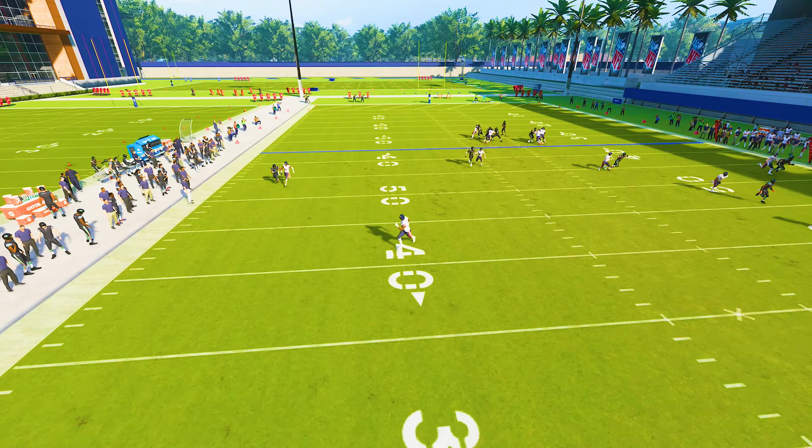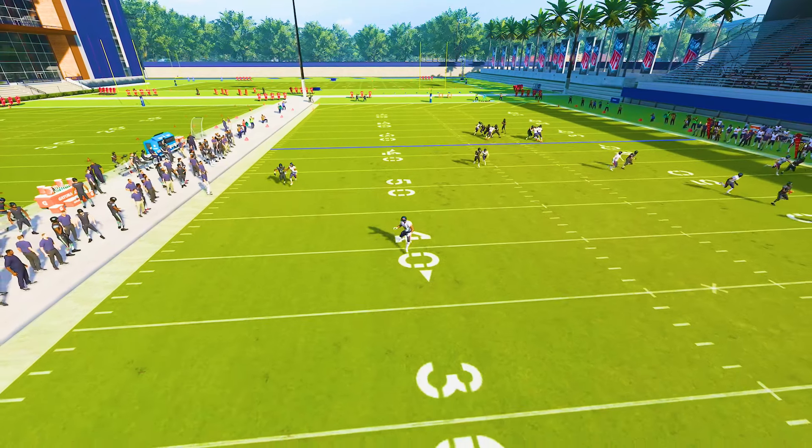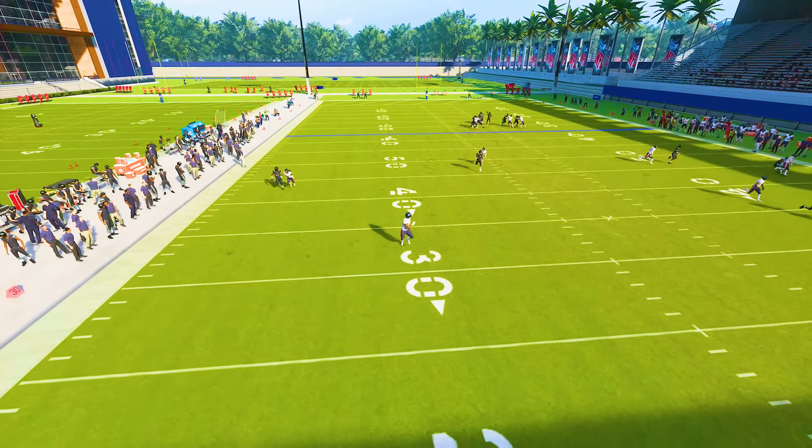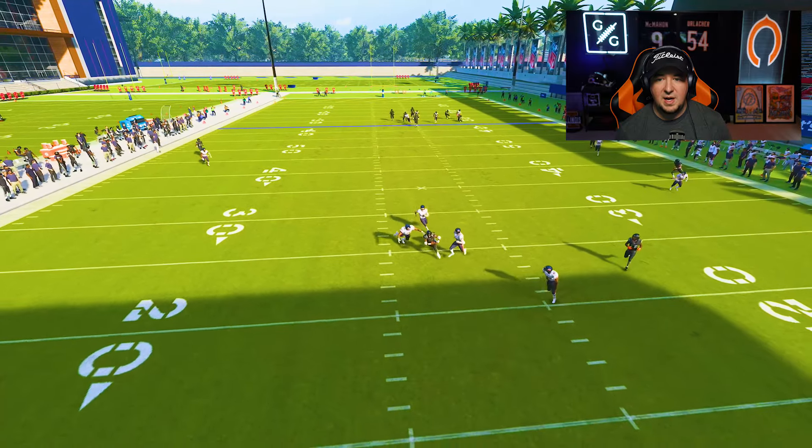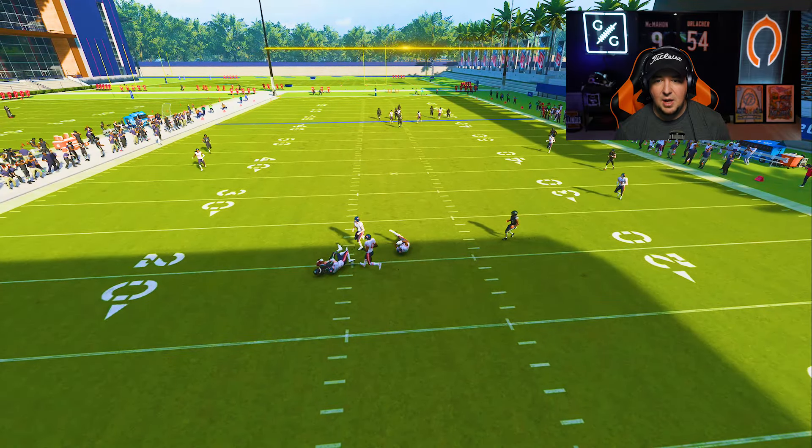My receivers are having a hell of a time getting off their jam. Notice how the safety fans out towards the sideline — the cool thing is he's so far deep that when we notice our running back get behind the linebacker, we can tuck this throw as an inside pass lead down the seam and be able to pick up a huge gain. But it gets even deeper than this.